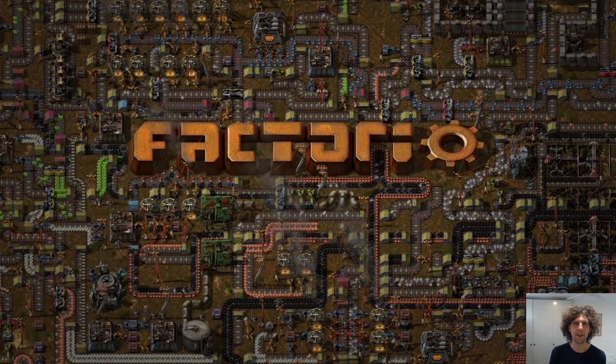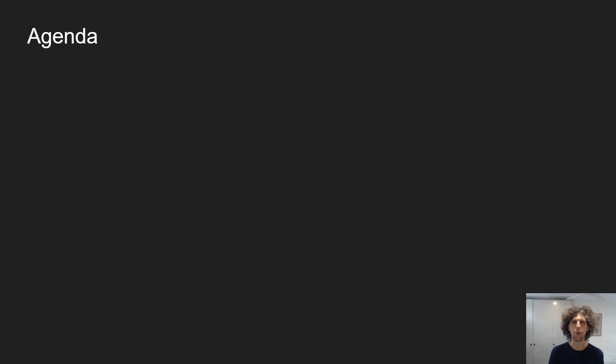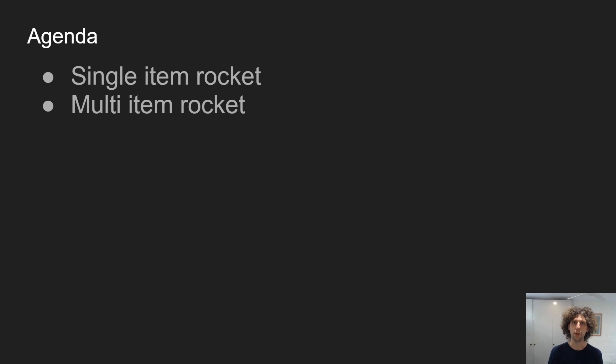Welcome to Xavier's School of Applied Logistics. Today we're going to be looking at making cargo rockets in the Factorio mod Space Exploration. Here's our agenda for the day: we'll start with a single item rocket, we will then send multiple items in the same rocket, and then we'll finish with one big over-engineered system at the end to address some of the issues with the multi-item rocket.